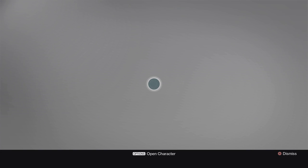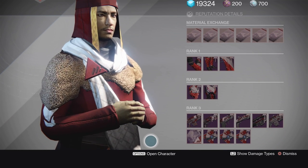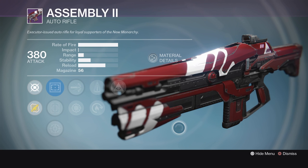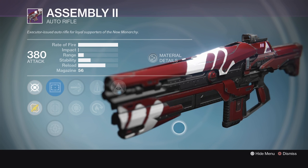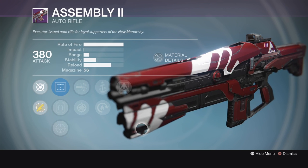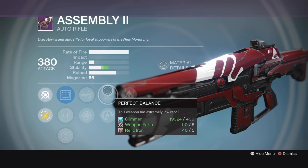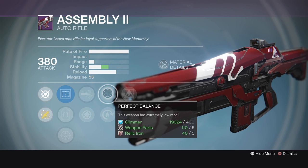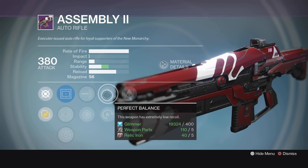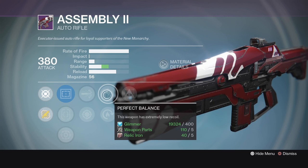Next up, New Monarchy has the goods this week for a change. We got a couple of very interesting rolls here. The first is going to be the Assembly 2 — this is that high rate of fire auto rifle that used to be really popular with the Doctrine of Passing and has fallen out of favor a little bit. But if you're still looking for one of these, this isn't an awful roll. It's got Hidden Hand to assist your aim assist a little bit. Perfect Balance to up that stability — I'd like to see the stability a little higher on this, honestly. I'm going to have to give this one a shot to really see how good it is. I don't know if that stability is going to be high enough to really make this thing useful in the Crucible. We'll have to actually test it out.